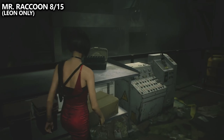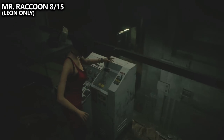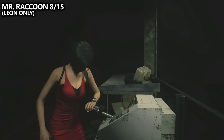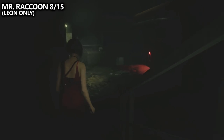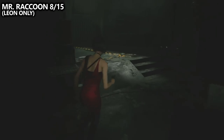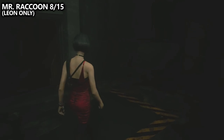From the controls of the incinerator, we can find Raccoon number eight. We can do this as ADA or as Leon, as we do come through this area later in the game. I'm going to do it as early as possible, right now. Go to the incinerator, and before going inside, look to the right of it near the door, standing on the ledge. In a pile of rubble, you'll find the small little doll.